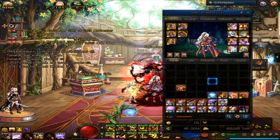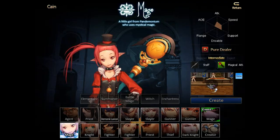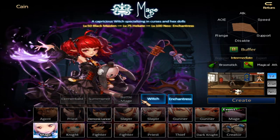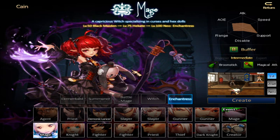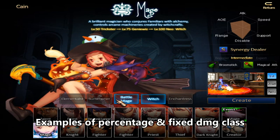Before we begin, the first thing you need to learn about this game is to understand your own character. In this game, we have 3 types of character: Synergy, Buffer, and Pure DPS. Synergy class gives 34% damage buff to your party member, Buffer pretty much gives stats and defense buff to your party members, and Pure DPS simply does damage. These characters are either fixed or percentage damage class.